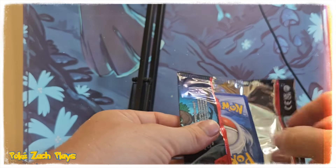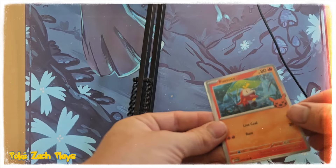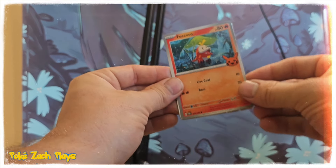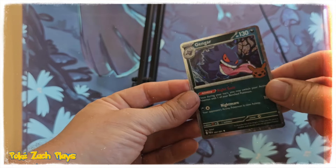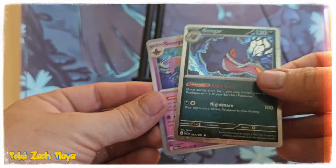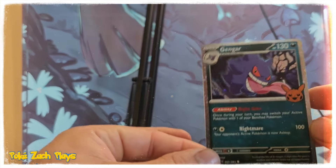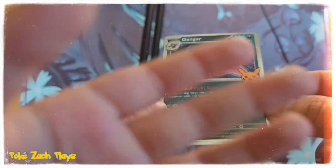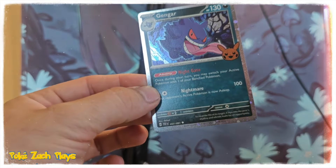We got a Fuecoco! Oh, we got a holo Gengar — that is beautiful — and a Goregeist, very very nice. So they actually did the cosmos-style holo for this season. That's pretty dang cool, these look awesome!